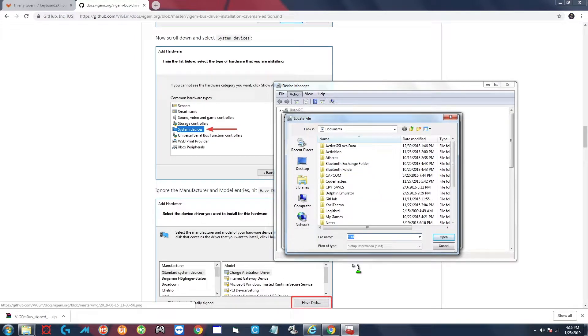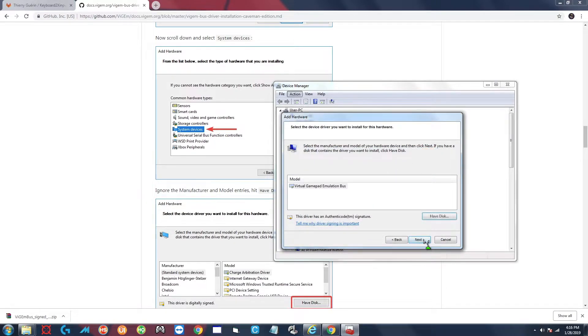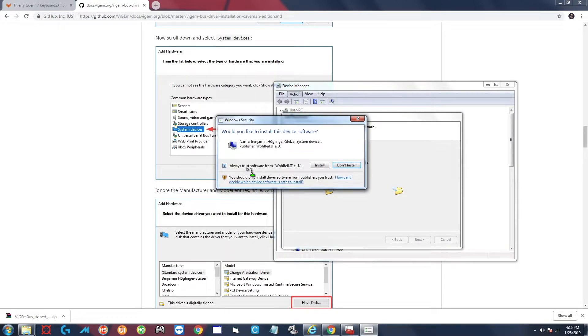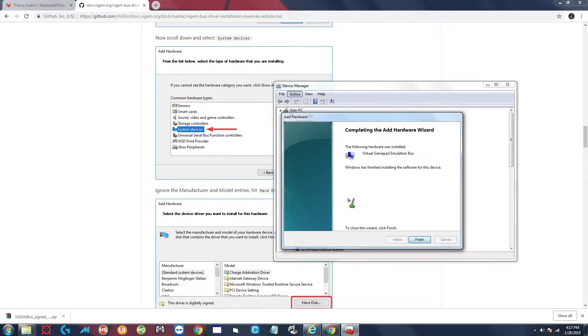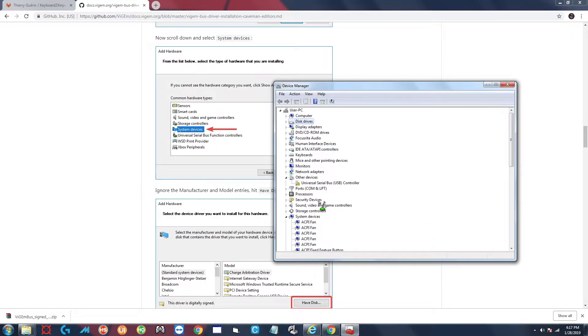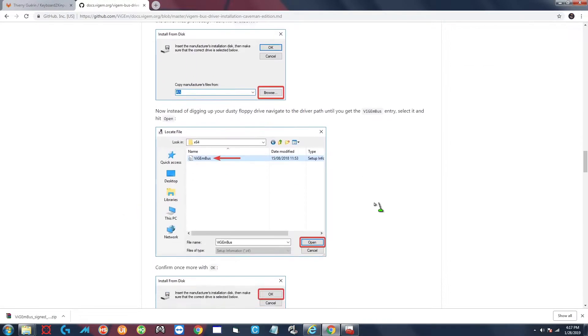Click on System Devices, click Next, and click 'Have Disk', then browse to the folder you downloaded and extracted - that's going to be in your Downloads folder. Select x64 because I'm on a 64-bit system, select the .inf file, click Open, then Next, Next. Check 'Always trust software' and click Install. It'll take a minute and there you go - installed successfully. You can verify it under System Devices as 'Virtual Gamepad Emulation Bus'.